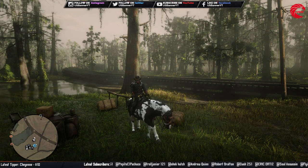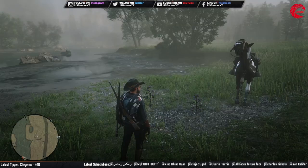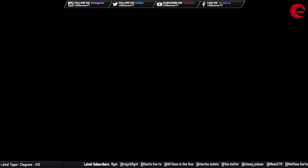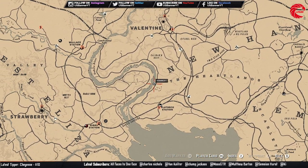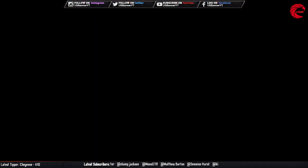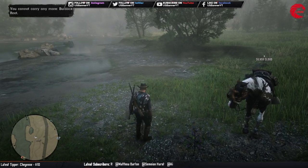Here is the first location for the Bulldog in Red Dead Online. You can see there are two of them in front of me. You can come over here in this location beside Burn City in Valentine and you can find these two Bulldogs in this location.